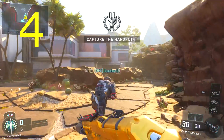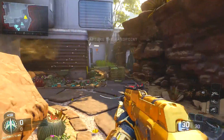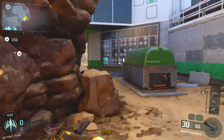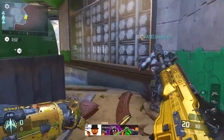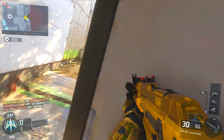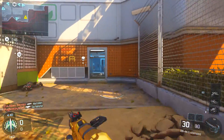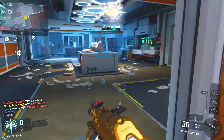Coming in at number 4 is the KN-44 Assault Rifle. The reason it came in at number 4 is because you have the option to create a class at level 3 or 4 when you first get Black Ops 3, and it's literally the first option — create a class 1 is the KN-44. So every person that's new to Call of Duty is stuck with the KN-44 and they want to get that gun gold and max it out.